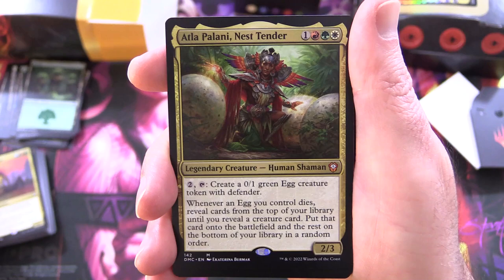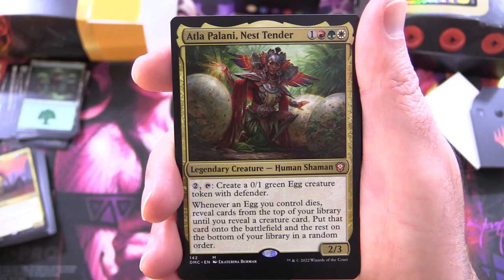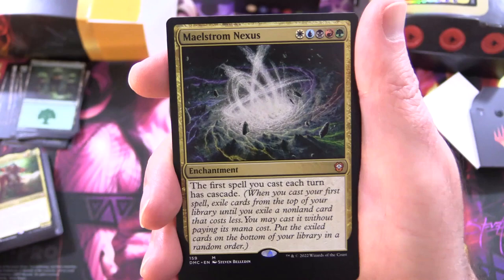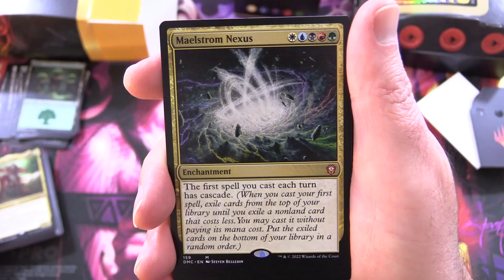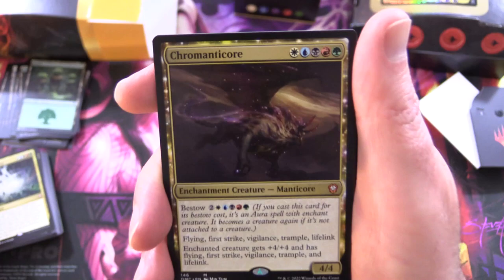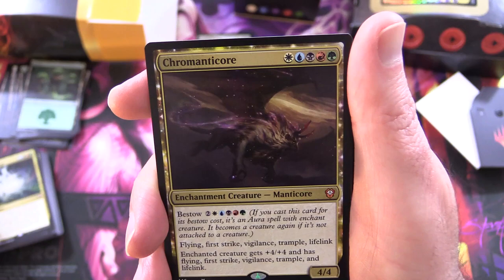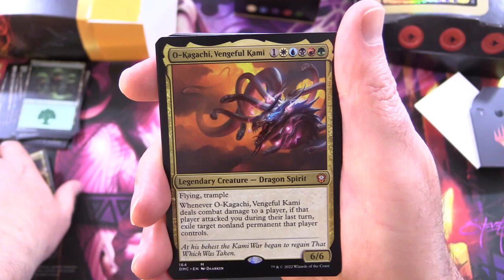Atla Palani Nest Tender: mythic legendary creature human shaman, 2/3 for four — for two, tap to create a 0/1 green egg creature token with defender; whenever an egg you control dies, reveal cards from the top of your library until you reveal a creature card, put that card onto the battlefield and the rest on the bottom in random order. I think that one is from around Ixalan or that time period. Maelstrom Nexus: another mythic, enchantment for five in every colour — the first spell you cast each turn has cascade. Crow Manticore: another mythic, enchantment creature manticore with bestow for two and every colour — flying, first strike, vigilance, trample, and lifelink; it's a 4/4 enchantment creature, and the enchanted creature gets +4/+4 and has flying, first strike, vigilance, trample, and lifelink. That is insanity.